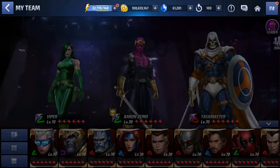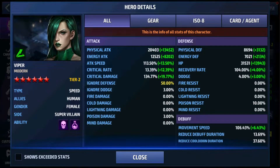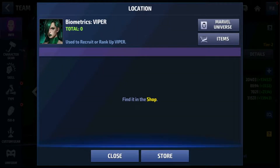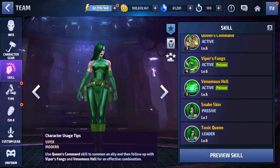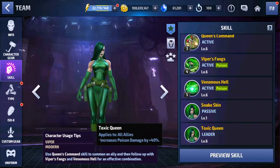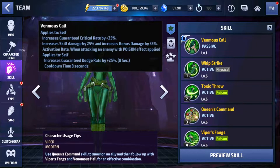The next character is Viper, also known as Madam Hydra. She is a poison, speed-type character and her biometrics are available in the shop, so she is free to play — biometric selectors can be used for her. The leadership increases poison damage by 40%, which can work well with Shadow Shell who deals complete poison skills. The tier 1 passive gives 90% chance to become immune to poison damage. The tier 2 passive increases crit rate, skill damage, applies poison effect when attacking enemies, and provides a guaranteed dodge rate.